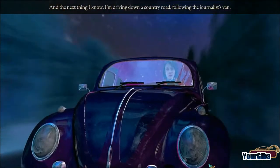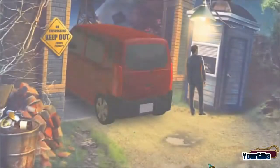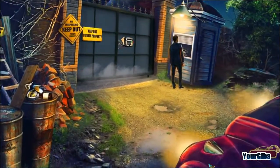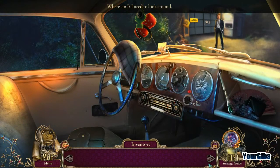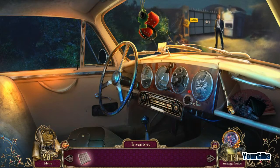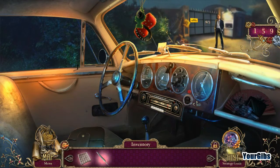And the next thing I know, I'm driving down a country road following the journalist's van. Soon the van disappeared into a construction site. We need to get 200 of those flowers to unlock the final sphere puzzle — I'll obviously show you that at the very end as well.